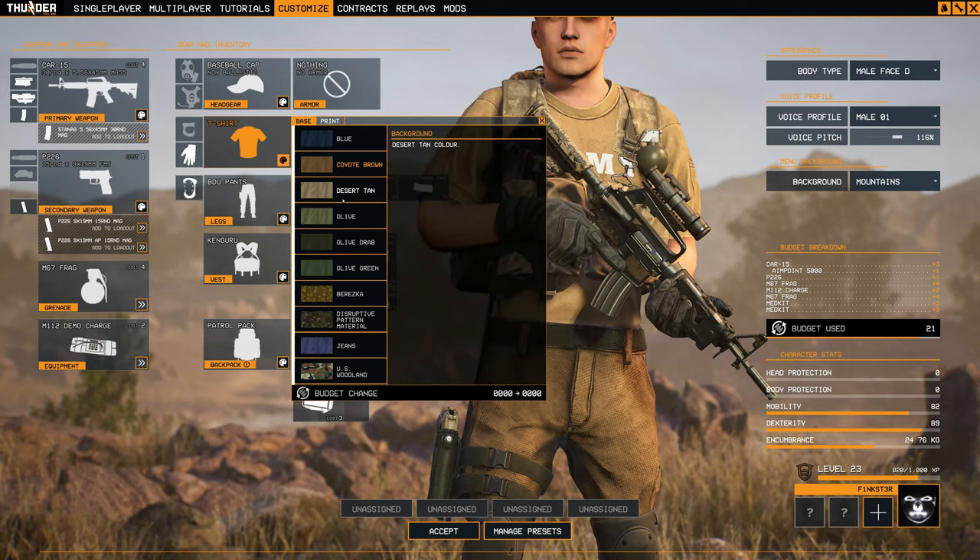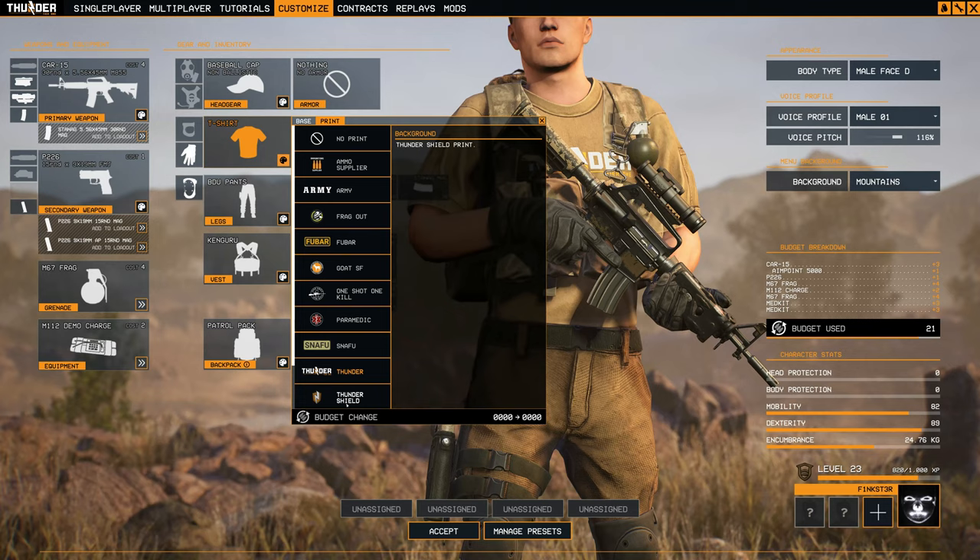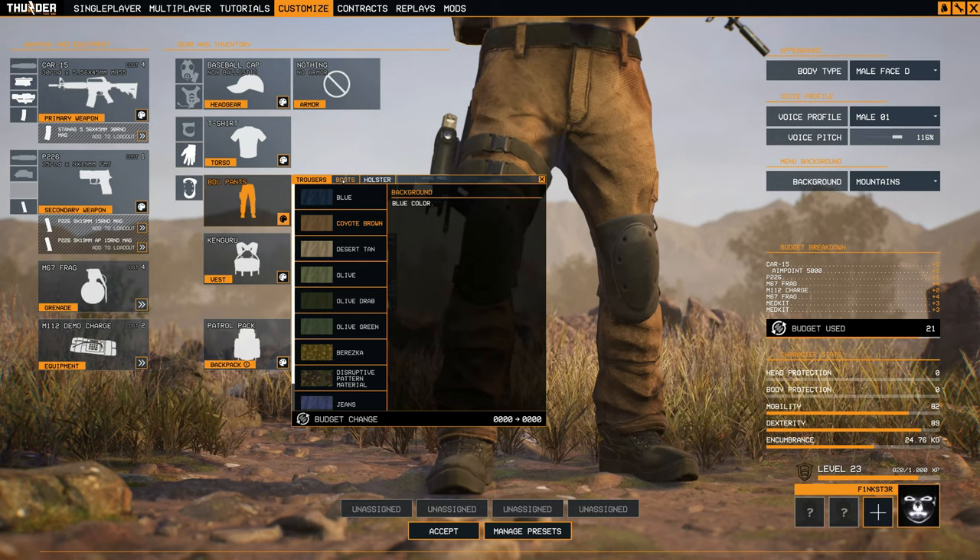Now we look at the t-shirt. The t-shirt allows you to change the colors — you can do that with everything in the game — but you can also choose a different print on the front of your shirt. This is really cool. I know it's something minor. Maybe you guys already found this out because you're more observant than I am. Maybe not. Maybe you're seeing this for the first time, but this is really cool.